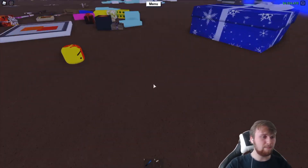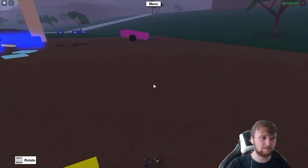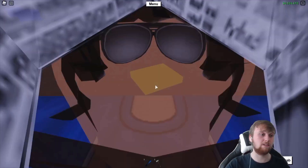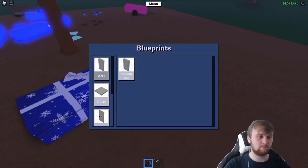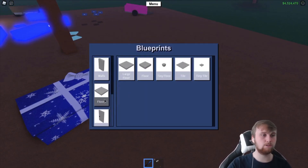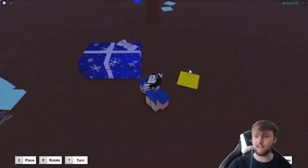I've seen a couple of people do this. I think it's actually Code that showed me this glitch, because Code shows me most of the glitches. If you get your blueprints out — you just need a simple blueprint — go into your floors. If you have a tiny floor, go and grab it out.